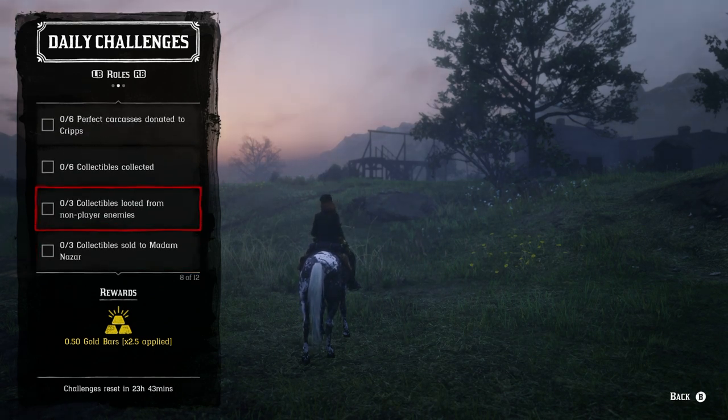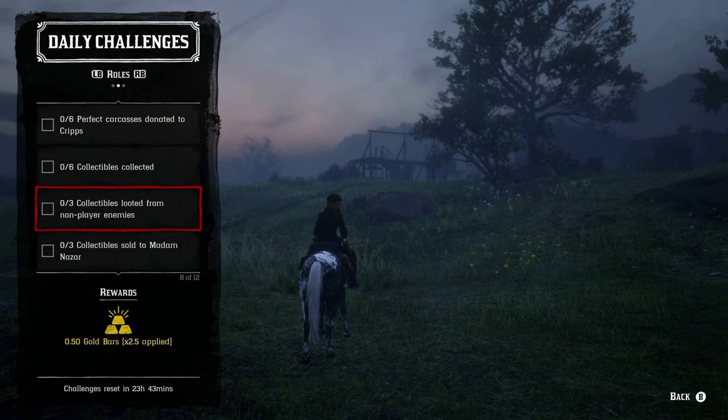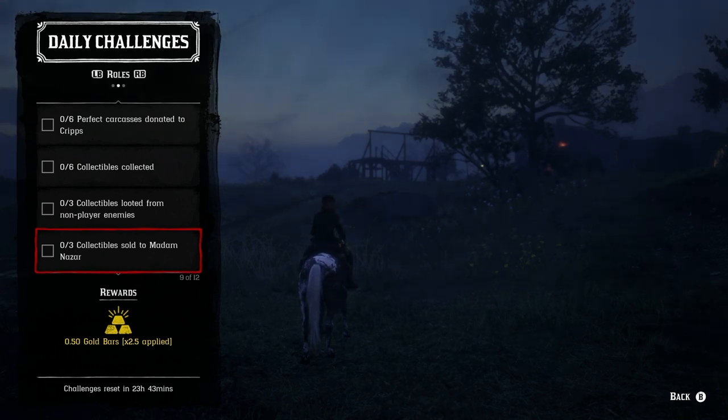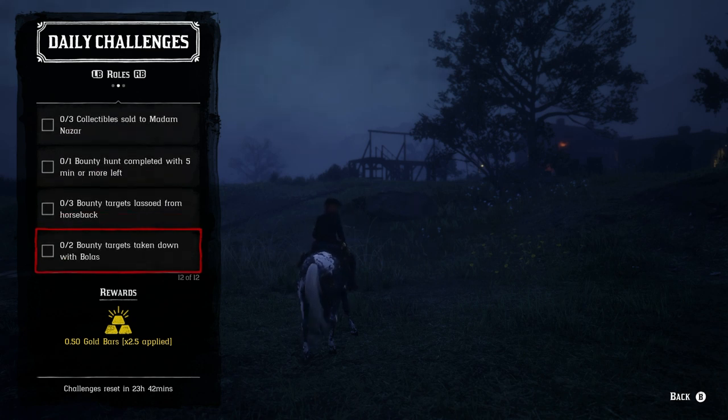For the collector role today, you just need to find six collectibles — pick any set and go after it. Three collectibles looted from non-player enemies is completely random, but the best ways are bootlegger missions and gang hideouts. Just make sure you're looting as many people as possible. For three collectibles sold to Madame Nazar, go to her directly — don't sell via the post office or it won't count. Complete the six collectibles collected challenge and you can earn at least a gold bar from Madame Nazar today.